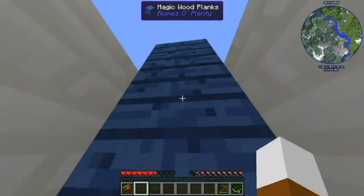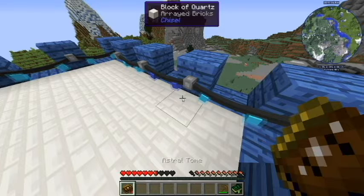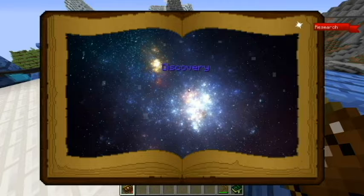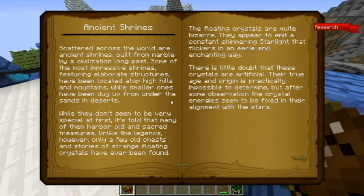Okay, let's get into Astral Sorcery. We know that there are ancient shrines, and I have not come across one yet because this is definitely a new world which I haven't touched before. It says scattered across the world are ancient shrines built from marble by civilizations long past.